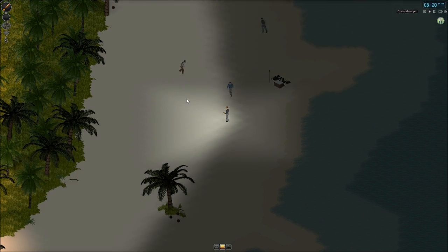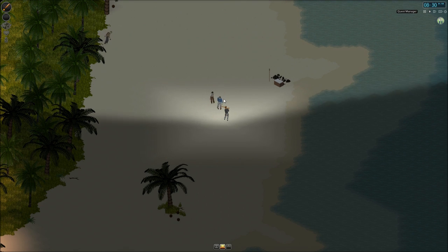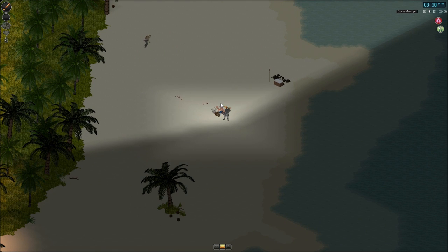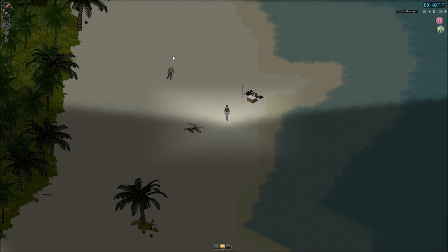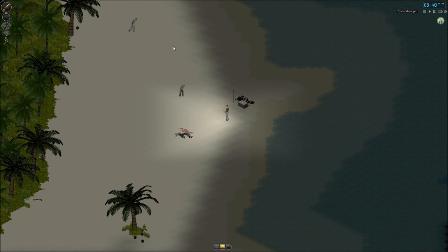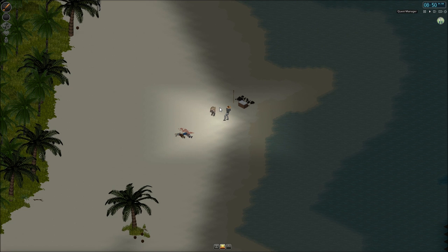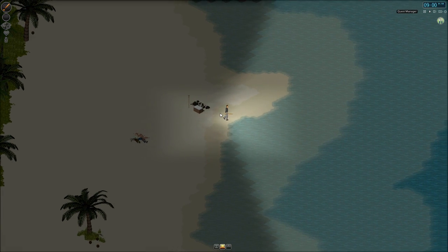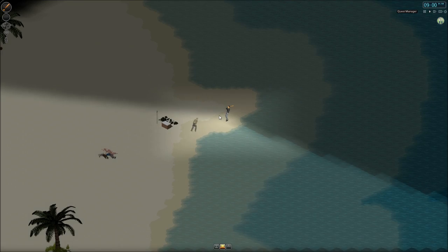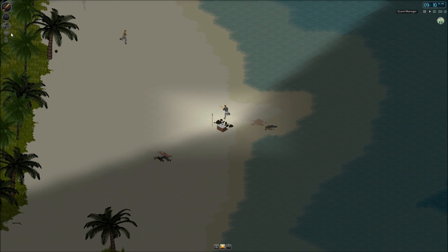First few Zeds here — take these bad boys down. Missed. Exerted quite quickly, hopefully we'll recover in time. Eat something. Push him away, get away. That's better. Survivor! Hello dude — well, there's loads of them. Team up. I'm gunning for them buddy.